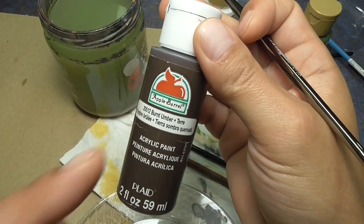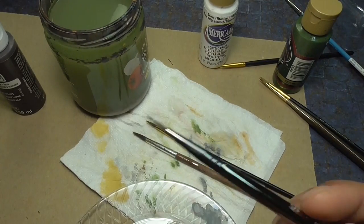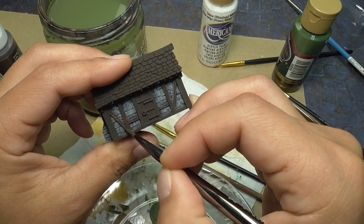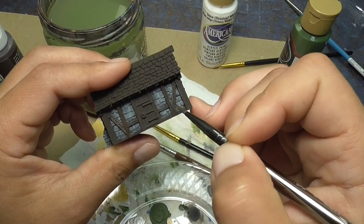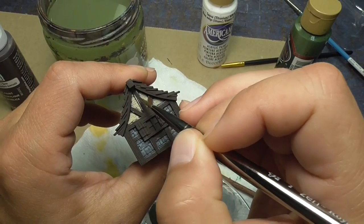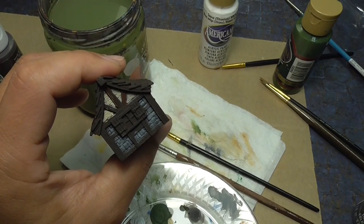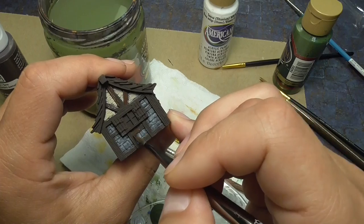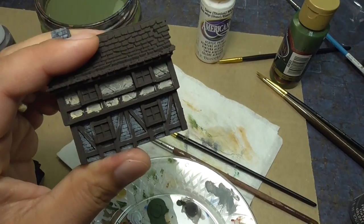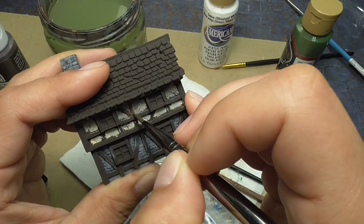Now I have Burnt Umber. I know this is Apple Barrel, a different brand than Americana, but just get the darkest brown that you can find. Get a smaller brush, because what we're going to do now is go back and paint over any parts of the brown that got covered by the gray. It doesn't have to be a lot, but especially with these upper rafters, the lighter beige makes it a bit harder to cover. You don't have to be super detailed about it because we're going to go over this with another brown. These rafters up here are more important because we painted directly over them, so make sure you repaint them dark brown.